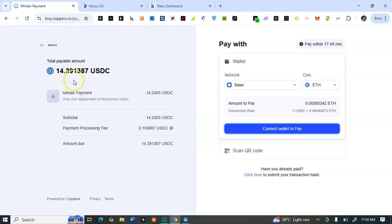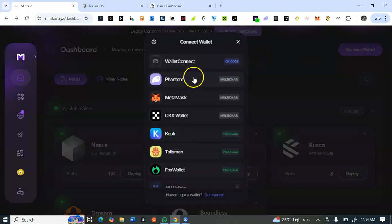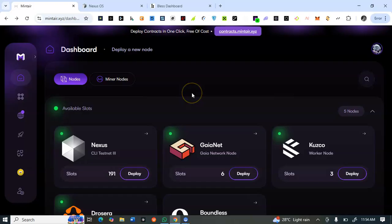Once you make your payment, take note of the countdown timer. You must pay within that countdown time so they can verify your payment. Once you click 'Pay', ensure you complete the payment within that time, otherwise you may have verification issues. If you know you're not going to pay within the countdown, cancel it and try again when you are available.